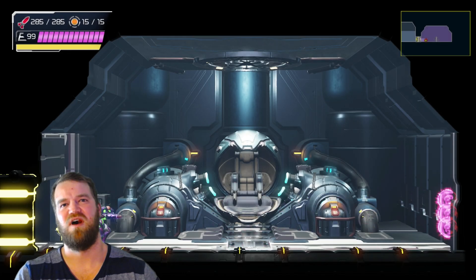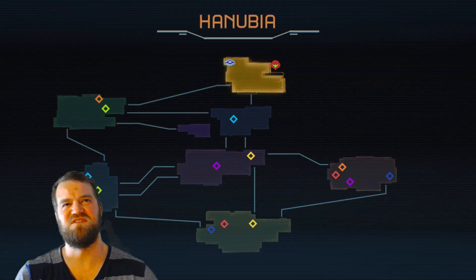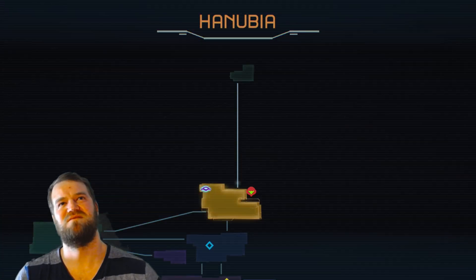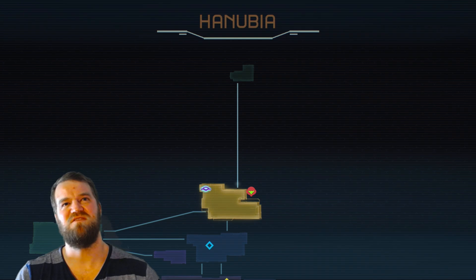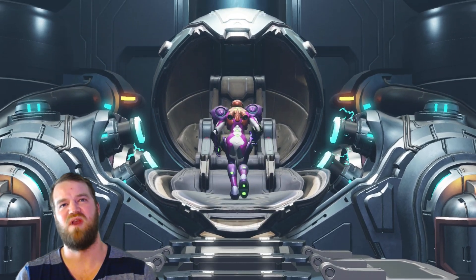Now we're going to go up above the planet. The whole mission of this game was to get to the surface, and now we're going above that to a space station that's kind of in orbit, and this is where Raven Beak is.